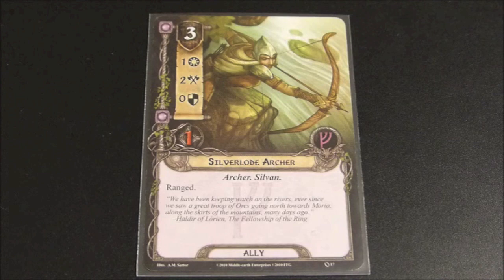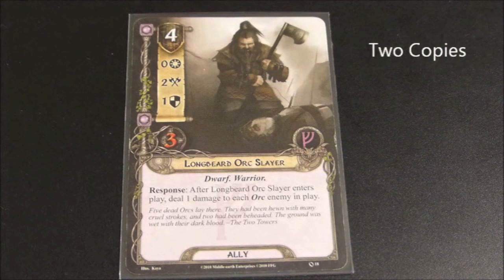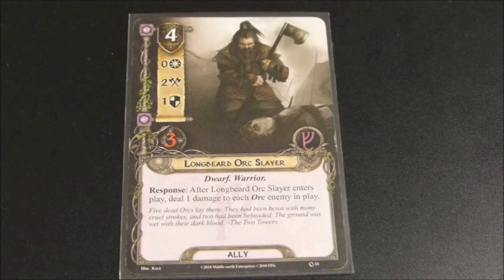Here we have Longbeard Orc Slayer. He has a cost of 4, 0 willpower, 2 attack, 1 defense, and 3 hit points. He is a dwarf and a warrior. His response reads: after Longbeard Orc Slayer enters play, deal 1 damage to each orc enemy in play. He's a bit pricey at cost 4, but in the leadership sphere resources are easier to come by, and he's good for defense with 3 hit points. If you're playing an encounter with lots of orcs, you'll definitely want to include him — the damage hits every orc enemy in play regardless of whether they're in the staging area or engaged with any player.